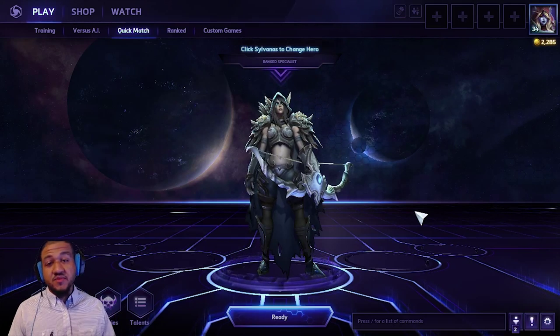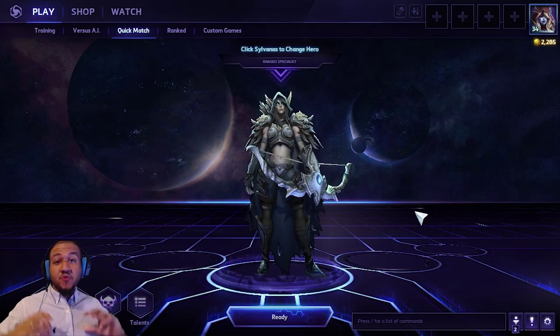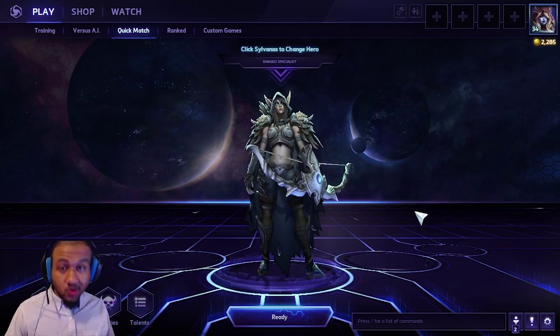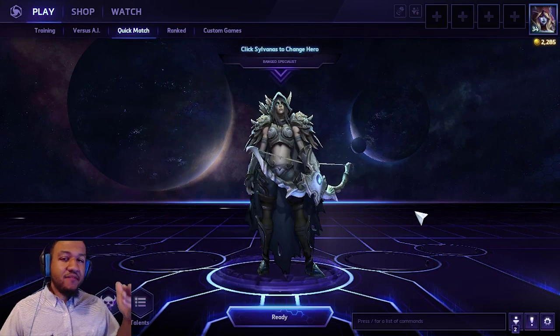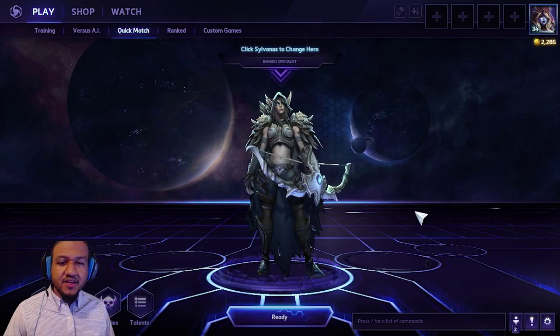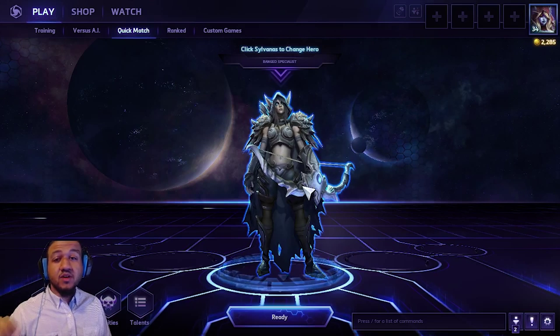What's up AJ fam, your boy Animus J here and I finally got her — Sylvanus. I've been working my butt off all week to get 10,000 coins to get her. I have played with her a few games so I can give you this awesome build today. I'm super excited. We're going to call this build the Jack of All Trades because she is awesome.